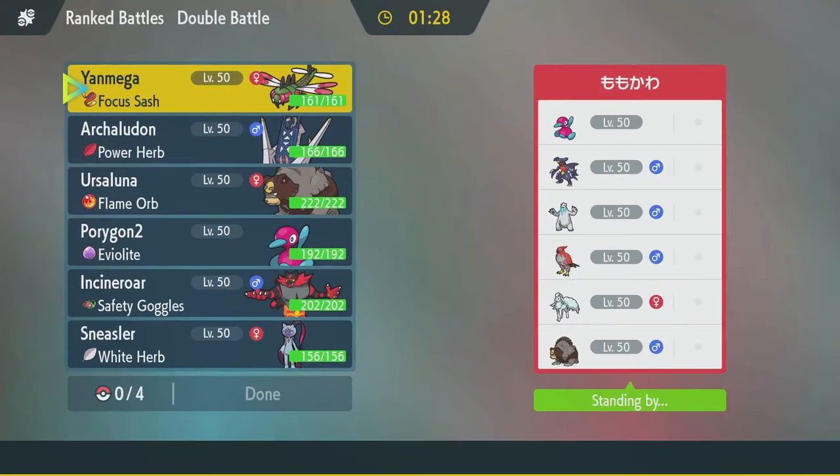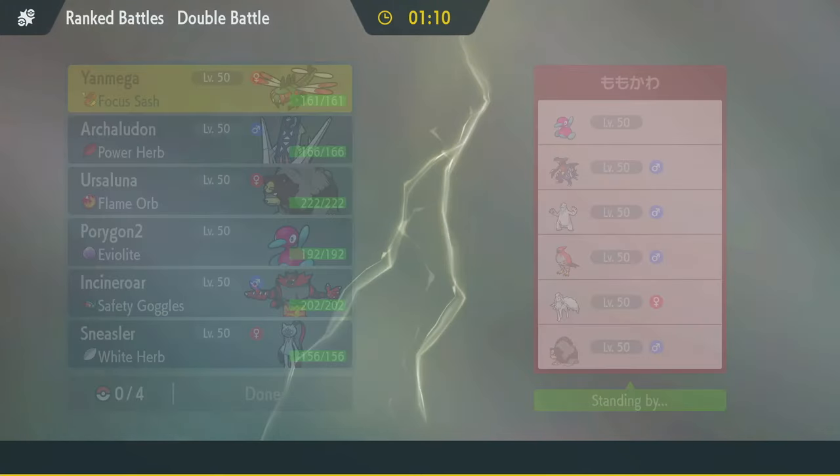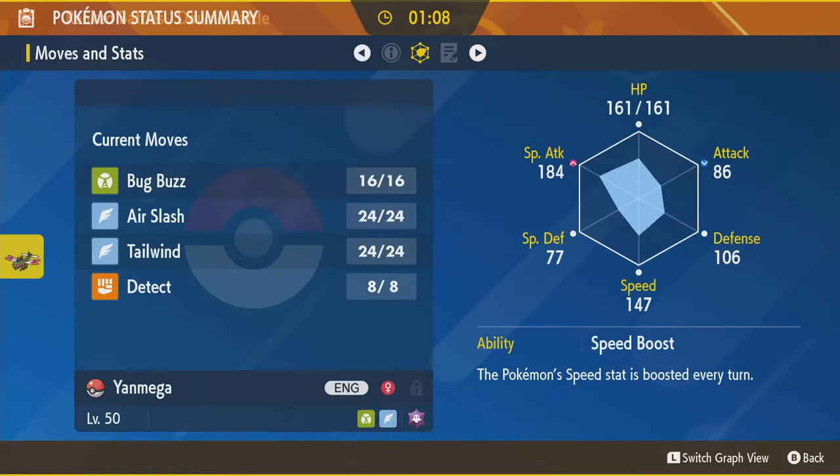Alright, here we are up against a Porygon2 and Ursaluna of their own, but they for some reason brought Beartic. Well I've got Yanmega, so who am I to judge? They've got Ninetales, Talonflame, and Garchomp — those are good Pokemon at least. So we both got five good Pokemon and a thing. Yanmega has to be able to do something, right?